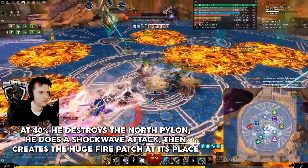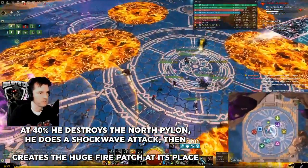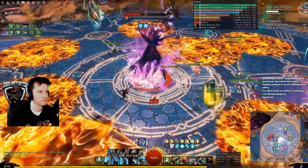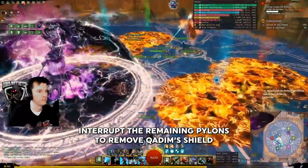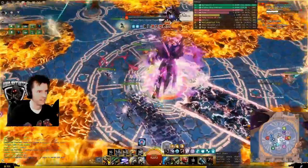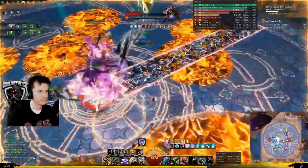At 40%, he will charge to the north pylon — don't be in his path. Dodge, use stability, or Aegis the shockwave. After he destroys it, get out of the middle before his dome respawns. Interrupt the two remaining pylons. Get back on the boss. The same mechanics continue but he does more damage.